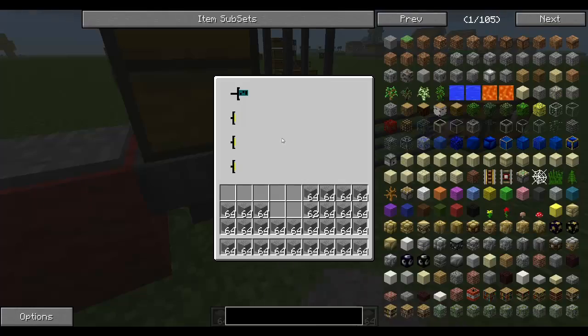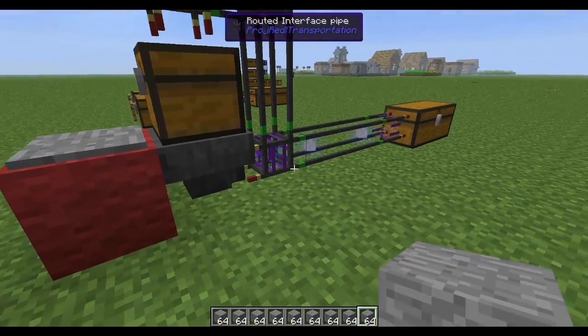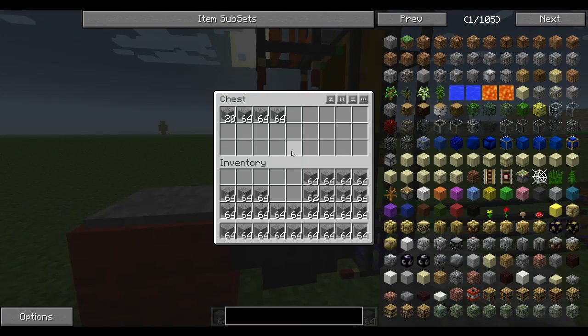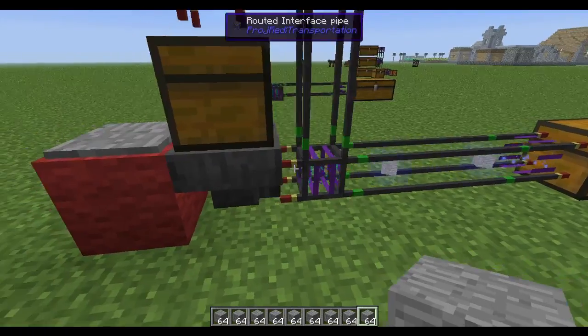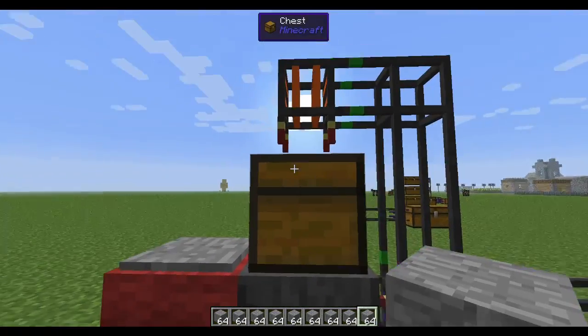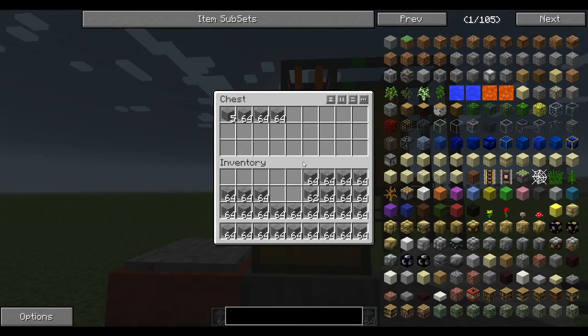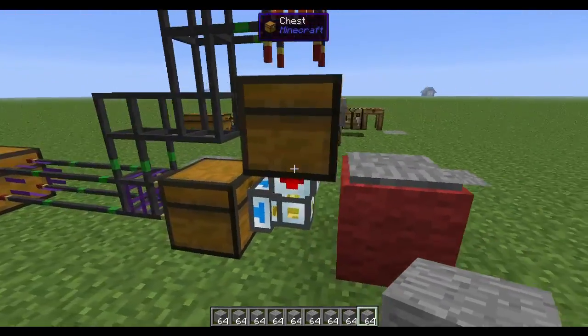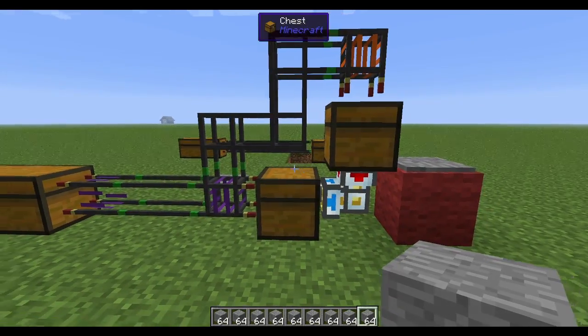You've got this upgraded extractor chip, but it's only pulling out one at a time because the hopper is a nasty little bottleneck. If you have a full chest full of stuff, it's going to take a long time to empty it out and put it back into your system. You can fix that by doing something like this.